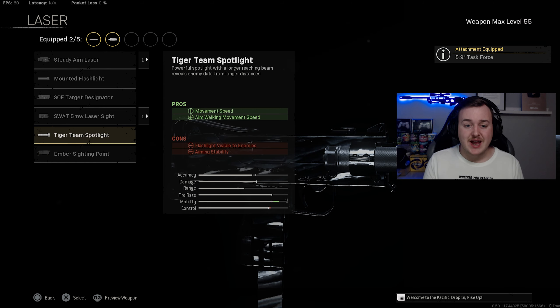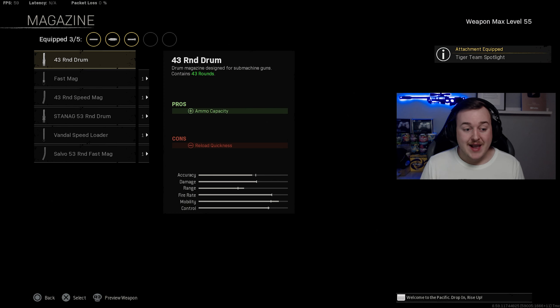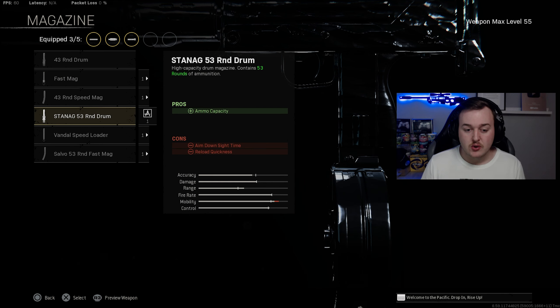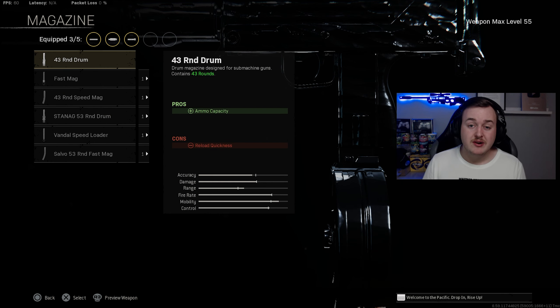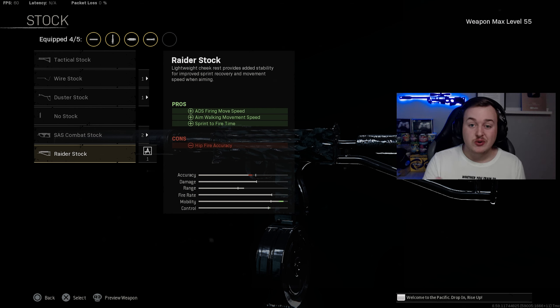For the laser, we're adding the Tiger Team Spotlight for movement speed and aim walking movement speed, so our pre-aiming movement is really fast. The magazine is the 43-round drum for a larger mag size — mobility does drop slightly with the 53-round so I'm staying with the 43. Finally, the Raider Stock for ADS firing move speed, aim walking movement speed, and sprint-to-fire speed, maxing out our mobility bar.